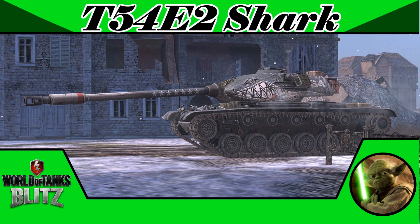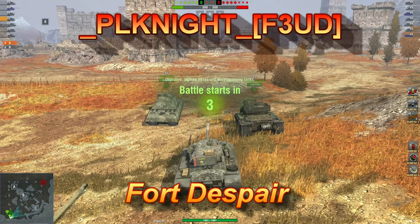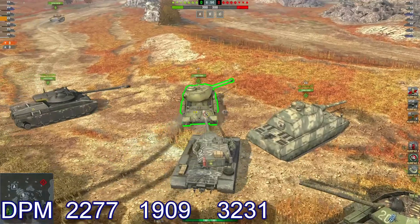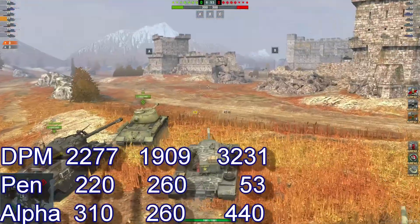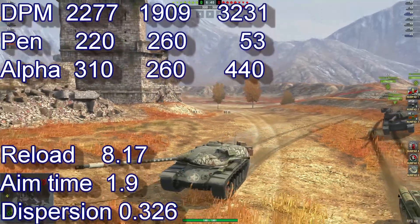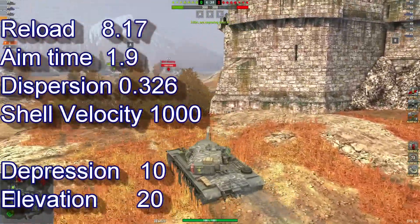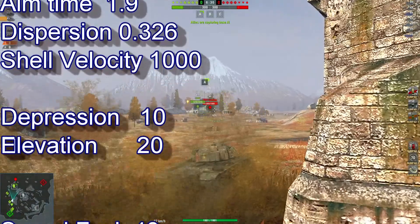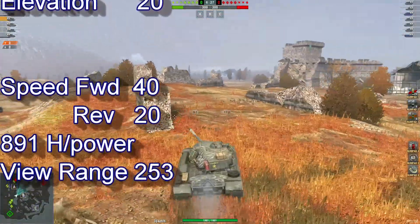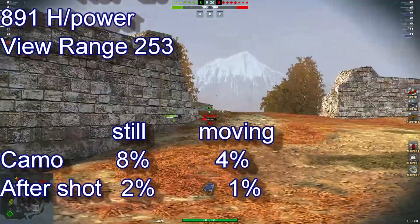The T-54 E2 Shark — let's take a look at the tier 8 heavy tank today. You've got PLK Knight of the Feud clan. Looking at 2277 DPM, pen of 220, alpha 310, reload of 8.17, aim time of 1.9, dispersion 0.326, shell velocity of 1000 which is very very good, depression 10, elevation 20 — pretty good for a heavy. Speed forward 40, reverse 20, view range 253, camo stationary 8%, moving 4%, after shot 2% and 1%.